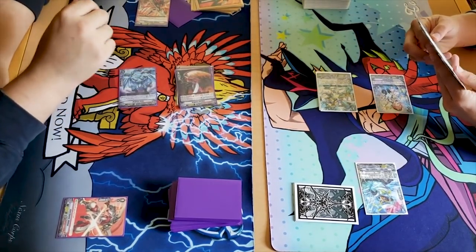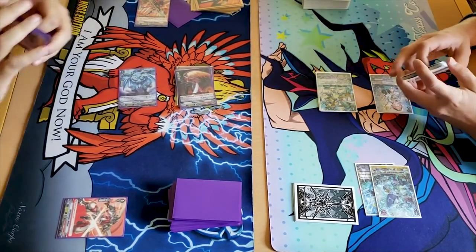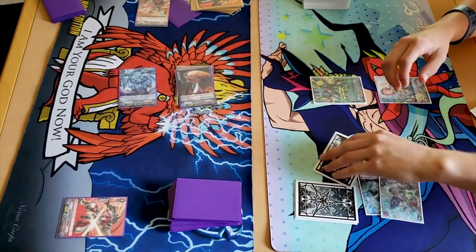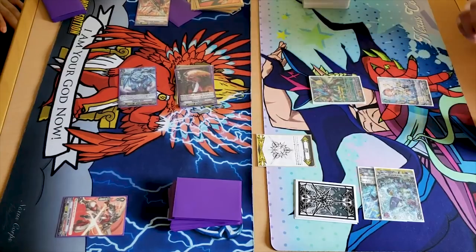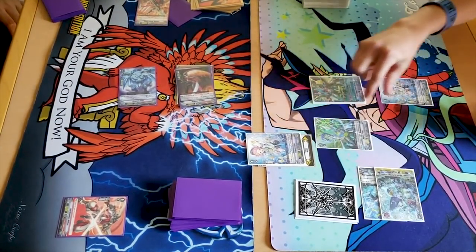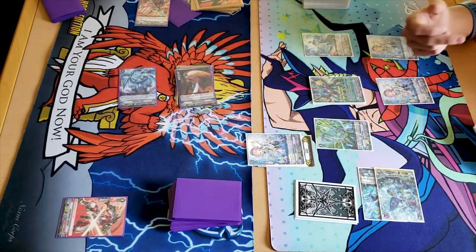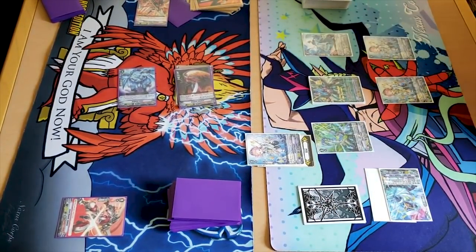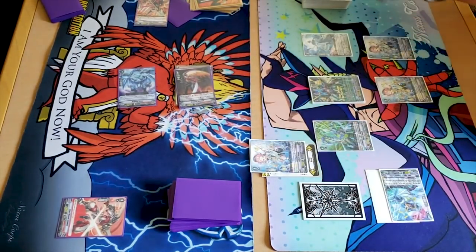Swing at vanguard, go — Force, Force, Force, sorry. Swing at vanguard, go, take it. Drive check, second check: nothing. Front trigger, 10k to Algos — I'm not using the skill. Turn. Stand and draw. I have Blue Storm Dragon Maelstrom — acquire a gift. Maelstrom skill: plus 2k in the front row, 3k — sorry, it's once per turn, that is terrible. The reason is it turns these columns into Force-like numbers now, that's why it's good.